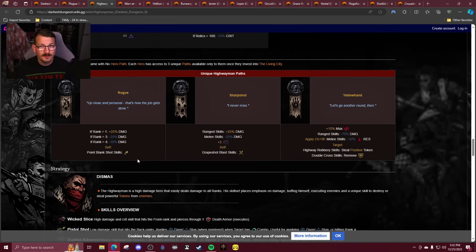Yellow Hand — I'm going to go with A. I love Yellow Hand. It's a super fun path, a good example of using his melee kit and giving his melee abilities more utility without just buffing the damage to all hell. It does reduce his ranged damage by 75%, but you get the debuff, the additional vulnerability removal on Double Cross, the Highway Robbery additional token take. These are all really fun ways to play the class. It really accentuates his melee skills and gives them a little fun. I'm going with A on this one.